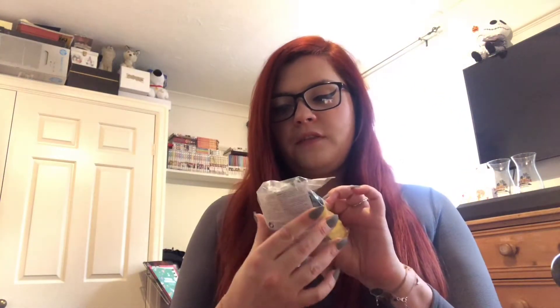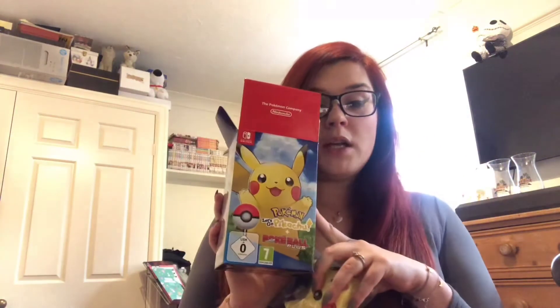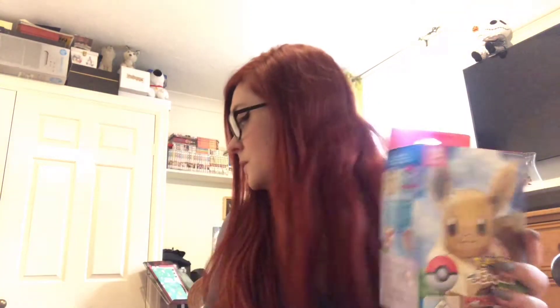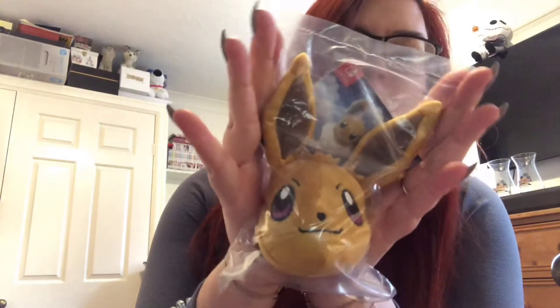With that we also got this — it's a Pikachu plush keyring specifically for Let's Go Pikachu, which you get if you buy this bundle from Game in the UK or the Nintendo store in the UK. I have to admit I initially thought it looked like it was from Wish, but it's actually a lot better than I thought — it is kind of cute. The Eevee version comes with the Let's Go Eevee bundle, and again it looks a lot better than we initially thought it would.